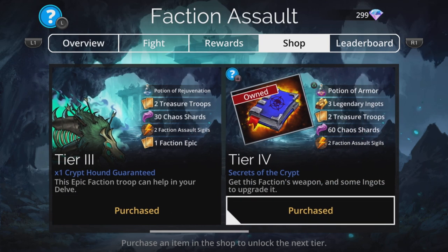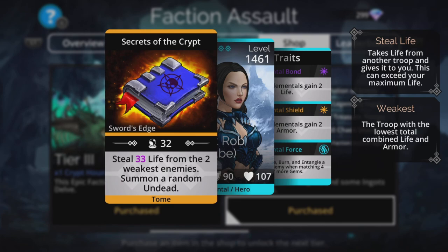On tier four there's a weapon as well — this is Secrets of the Crypt — it steals life from the two weakest enemies and summons a random undead. It's not bad but it's not fantastic. At best it can be really useful because this is effectively true damage, bypassing armor and adding the life you take onto your own. However, I don't like the way these things target — you have no choice who it hits.